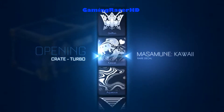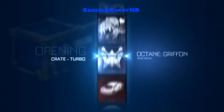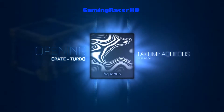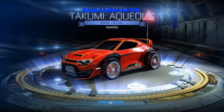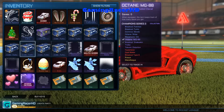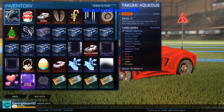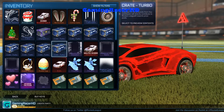Let's open another one. Starting on the Kawaii. There goes the mystery decal, and the Furry which I kind of wanted — but we got the Aquas. Bit disappointing... oh, it's painted though! What paint is that? Let me see — I think that's another Aquas, painted orange. The other one we got was burnt sienna and certified, but orange might get someone to pay a key, so we'll keep it. Not too bad.